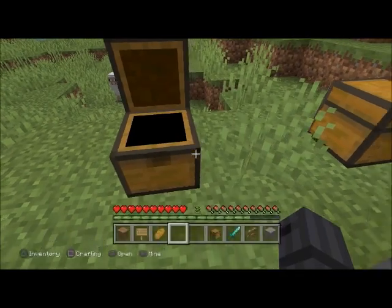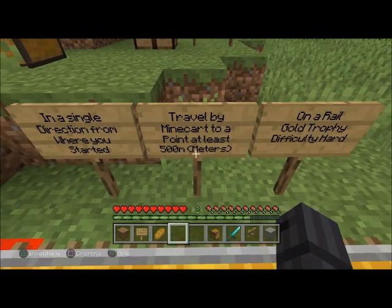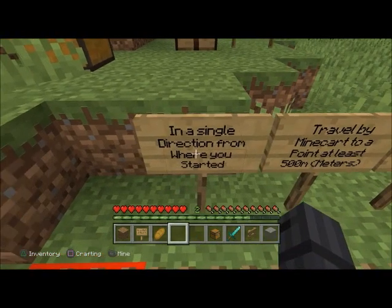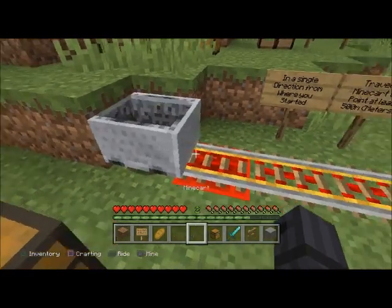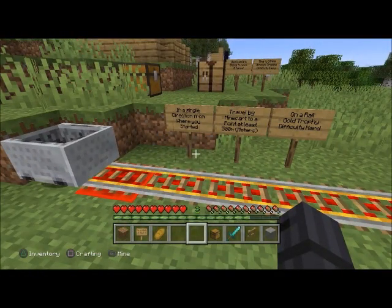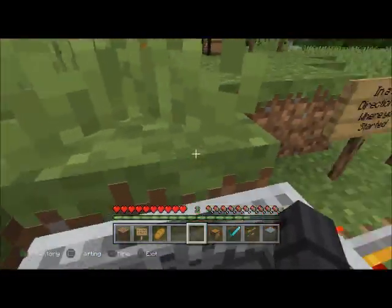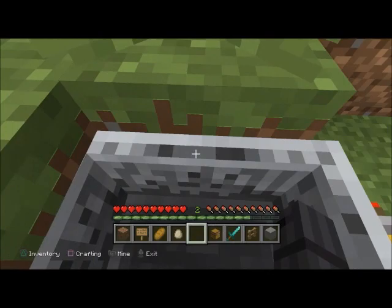'On a Rail' — gold trophy, difficulty hard. Travel by minecart to a point at least 500 meters in a single direction from where you start. This is one of the hardest trophies. Here's an idea: place down 10 pieces of regular rails, then a powered rail, a redstone block, and another powered rail, and repeat that pattern. Make sure you add a little extra in case you miscounted.